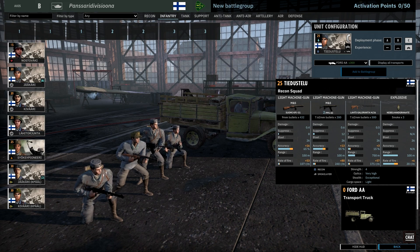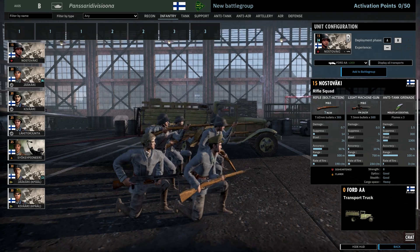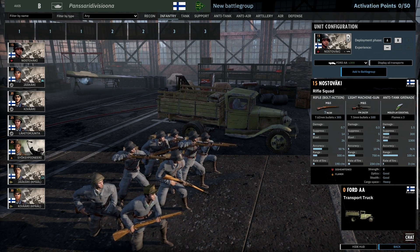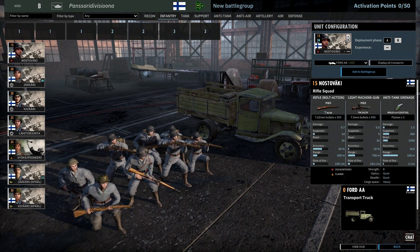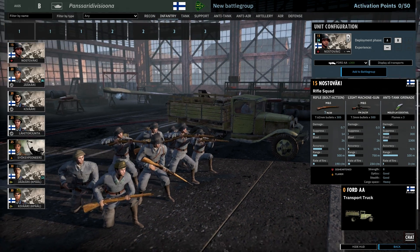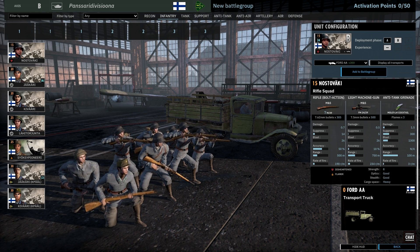Let's move to the infantry tab. Nostrovaki — it's kind of like an Erzatz Troopan squad. It's actually interesting because they have a pretty nice weapon with FM 24-29, with 10% accuracy, so it's a pretty interesting gun. And of course, Molotov cocktails. So this unit might be really useful in the first fights. You can take them in A and B, which is also a nice thing.